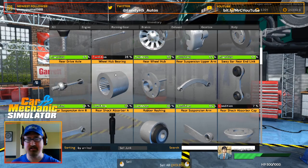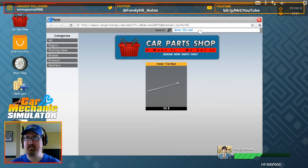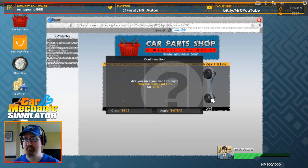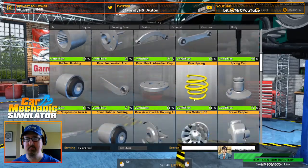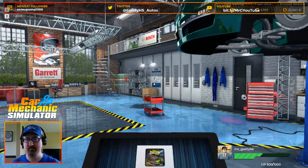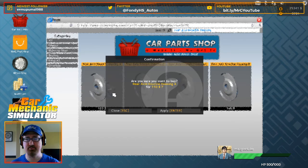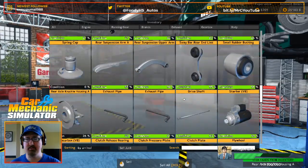Inner tie rod, sway bar end link. Inner tie rod, sway bar end link. We're going to get rid of that and get rid of that. Rear axle knuckle housing — we need two of those. Rear axle knuckle housing — we need two of these. I can sell that and that.